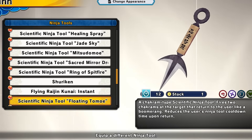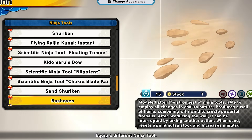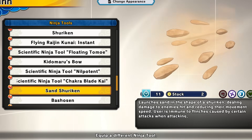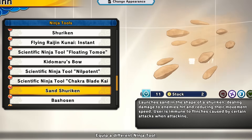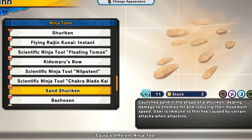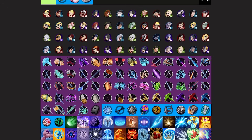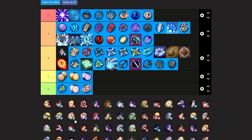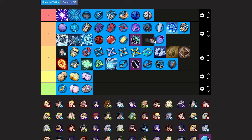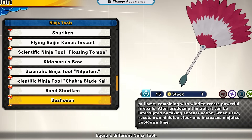We also have the sand shuriken for range and defense. This shoots forward really fast, reducing the enemy's movement speed and making them flinch. The sand shuriken is definitely a good tool. I'm putting it at low A tier — probably just above B tier, the lowest A tier.